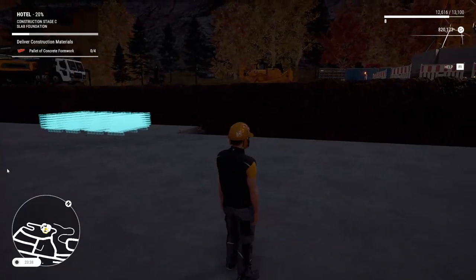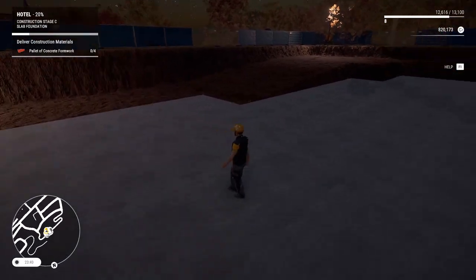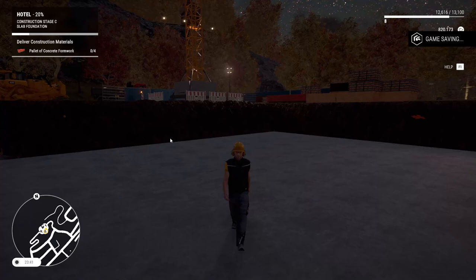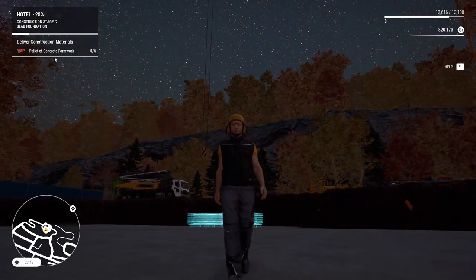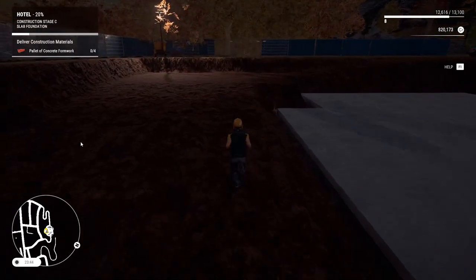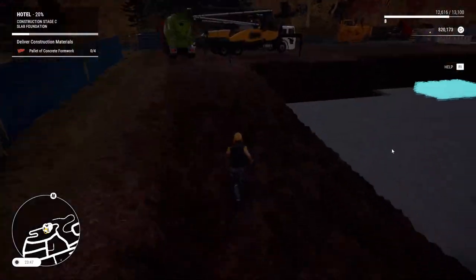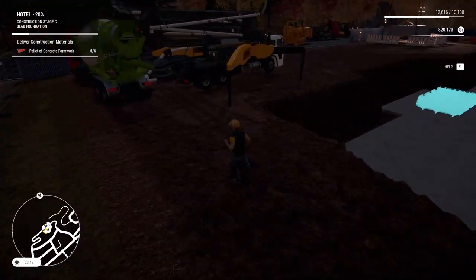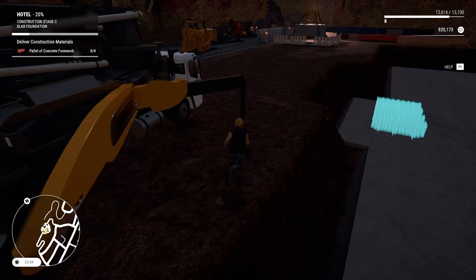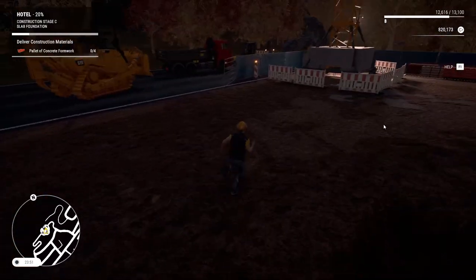Right now — well, last episode I should say — we got to the point where we dug a hole, built some ramps, laid the concrete foundations, and I think we're now ready to place in a palette of concrete formwork. So let's get up the hill, let's jump into the big crane which we set up last episode. And if I can just navigate my cement pumper and get the building continuing.